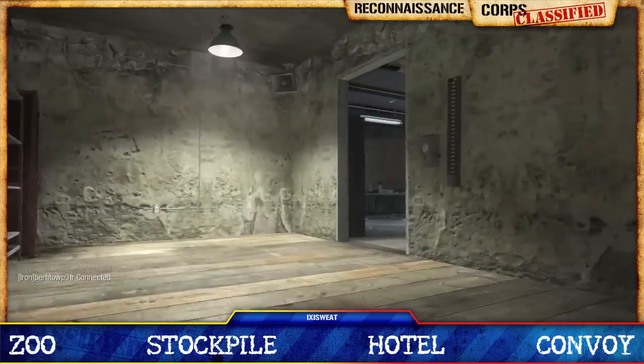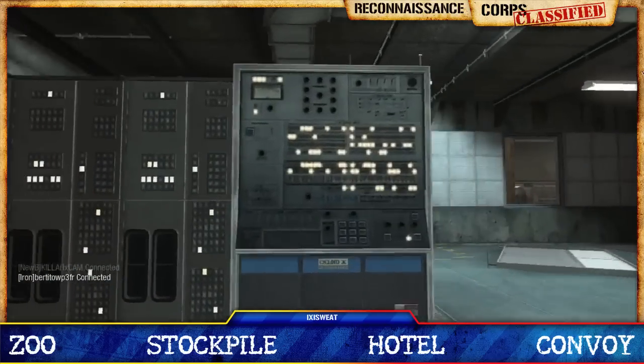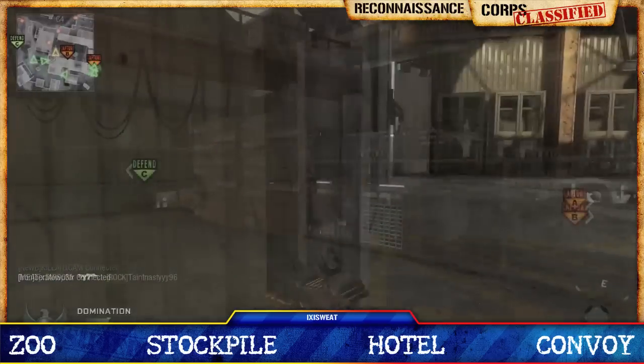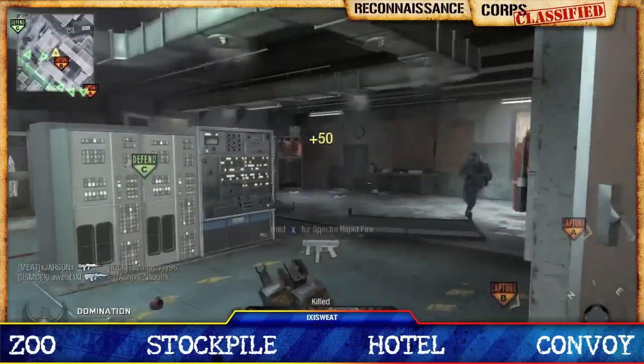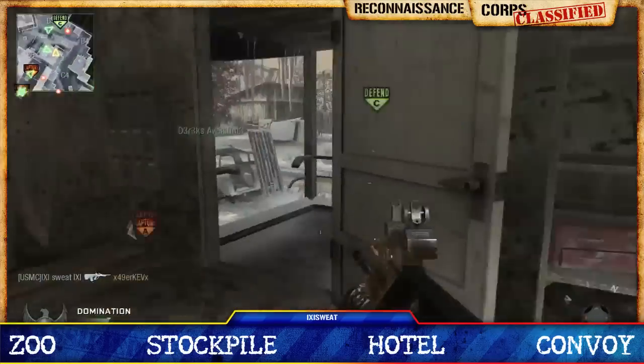All the fighting takes place inside one building. Based on how you play Grid or WMD on Black Ops will determine how well you do on Stockpile. It's very easy to get caught up running inside this building over and over, so don't lose sight of the objective whatever the game mode might be.